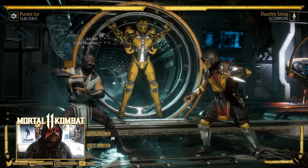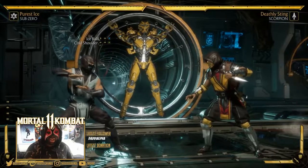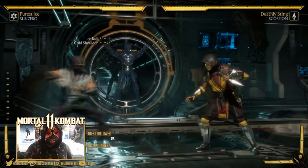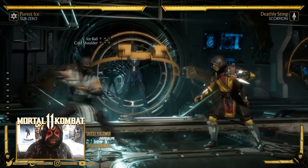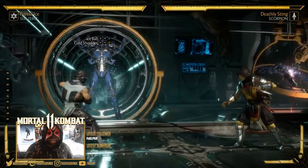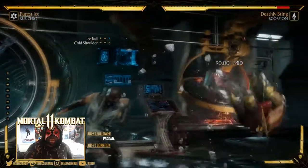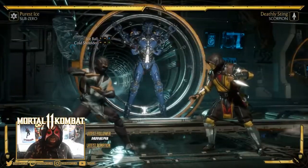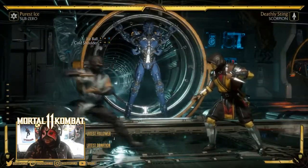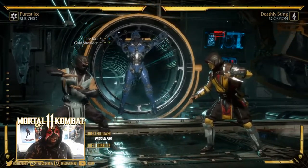Looking at his second move — cold shoulder, back forward A. It's a slow startup and people can punish it quick, so be careful. If you're spacing and people are doing back-and-forward movement and you want to punish them quickly, throw it out — that will punish them. You do get advantage on hit, so you can follow up with an overhead to mix them up.